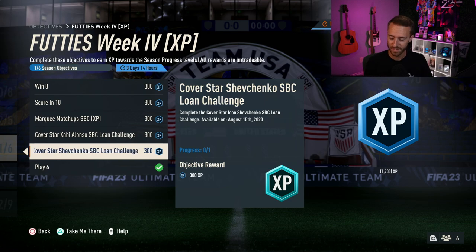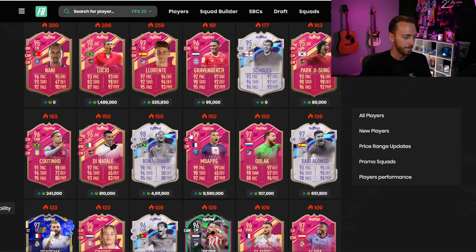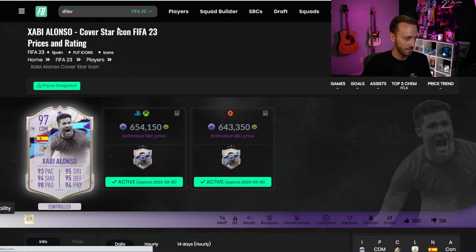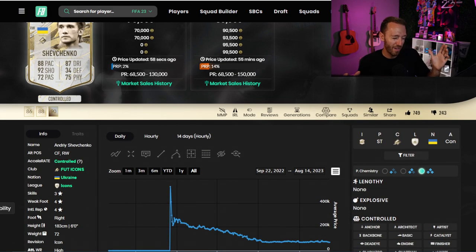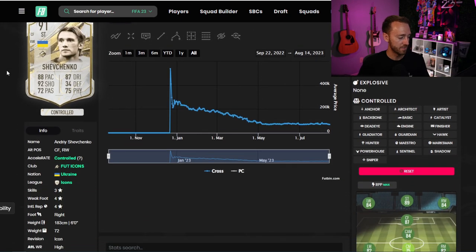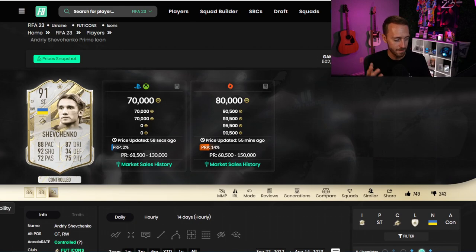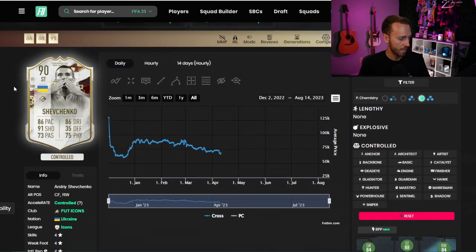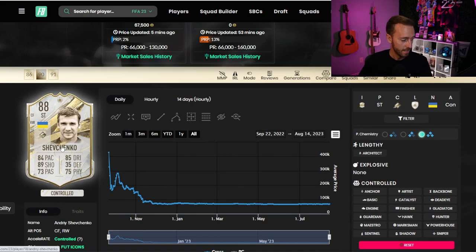Today is August 15th — it's got to be cheap and EA's been killing the game with these SBCs. The cover star icons — Xabi Alonso, Gullit, Rui Costa — the prices have been good and the stats have been amazing. I can only imagine what a Shevchenko is going to look like. The prime was a 91 rated. I'm feeling like high 90s shooting, really good dribbling, mid to high 90s pace, hopefully five star, five star. He's three-four star, so if they make him four or five star that'll be a bit of a downer. He also has high-high work rates. The mid version has high-medium — EA, do that for this one. High-medium would be a little bit better in my opinion.